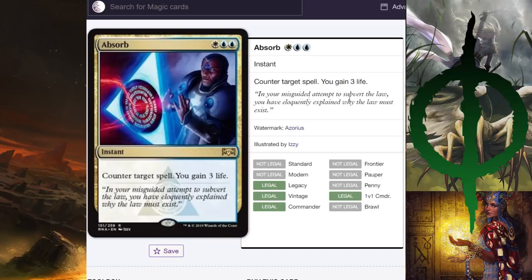Absorb is a good counterspell — counter a spell and gain three life. A lot of people say it's worse than Ionize because of the double blue. But this card is better than Ionize in a control deck. Ionize is good in a deck that isn't trying to control — it likes the incidental burn. Absorb is better in control because the point of control is to live until your cards outvalue your opponent's, and incidental life gain helps. That's why Revitalize sees play. Absorb will absolutely see play — one hundred percent.